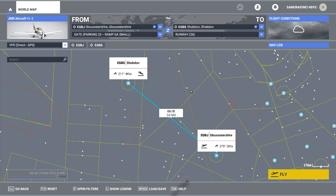Hello folks, welcome back to the Samurai One One channel. Here we are, we're back in Flight Sim 2020. I'm going to try a flight from one airport to another — my first. I'm going to fly from Gloucestershire, my home airport, EGBJ.